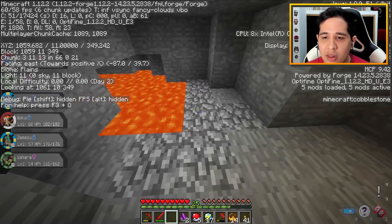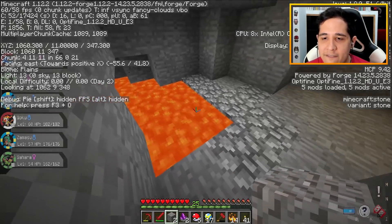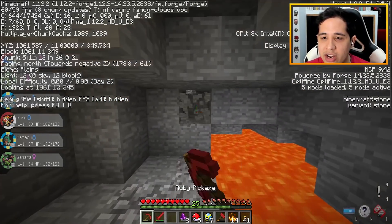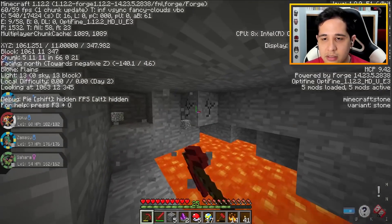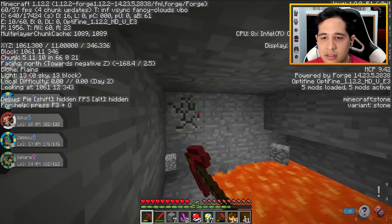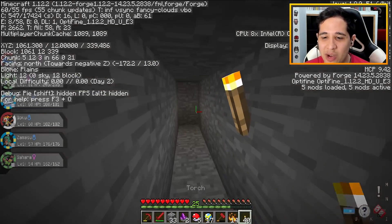Usually I look around near lava - that might be my own personal superstition, but I always feel like I find diamonds near lava. So I'm gonna look right around here. We're at Y level 11-12 right now. Stay at 12 - I mean 12 would be the second layer that we're digging right now.